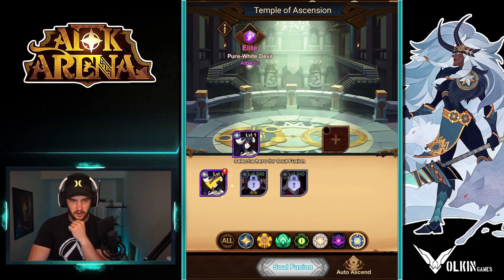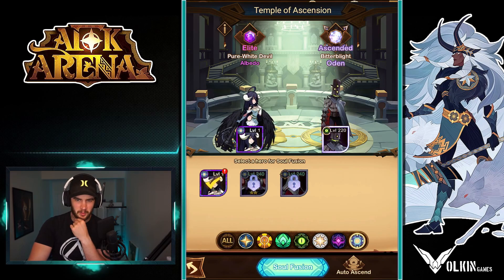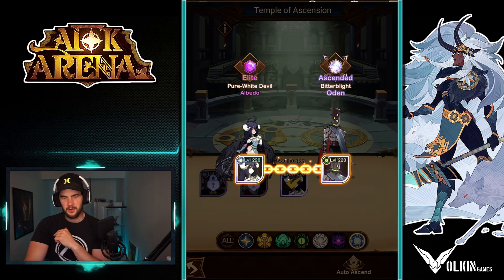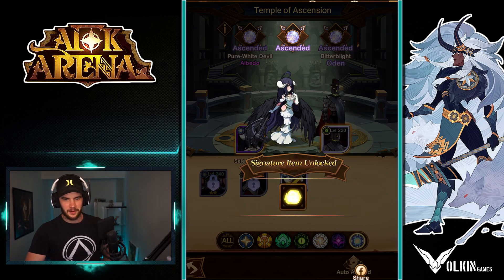Cool beans. Now let's go Elbedo. What can we link it to that we're most likely not going to use? I think we will just go with Odin. Soul fusion. Thank you very much. We'll take the Elbedo as well.